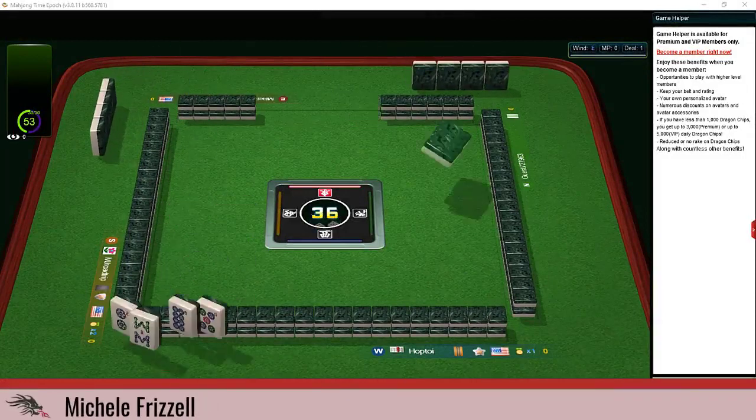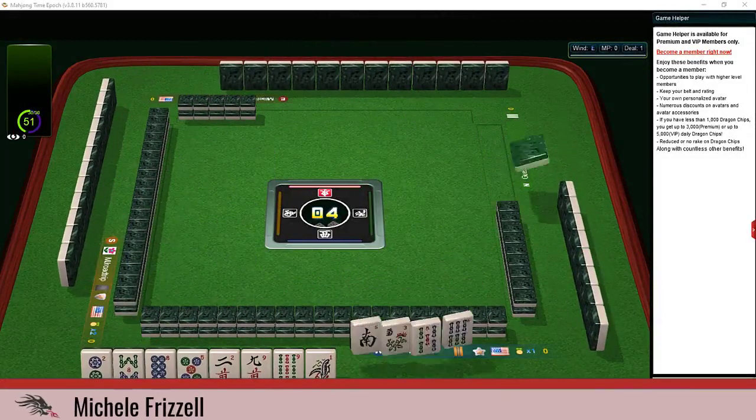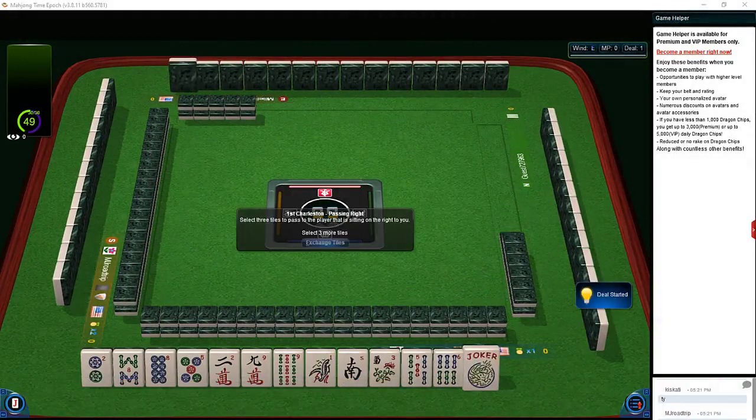We just logged into a game at Mahjong Time. In this strategy theory session we're going to be playing American Mahjong using the National Mahjong League card. Mahjong Time has a 30-day VIP trial — look for my email in the video description below, I can send you information so you can try it out. Let's check out these tiles.